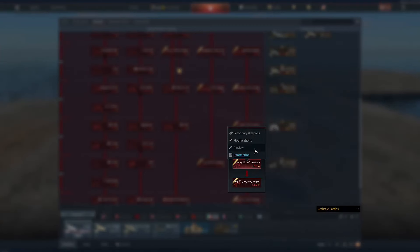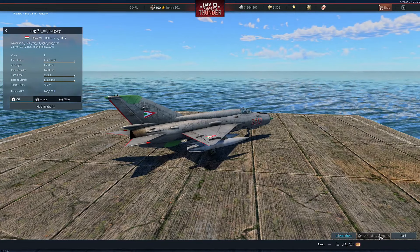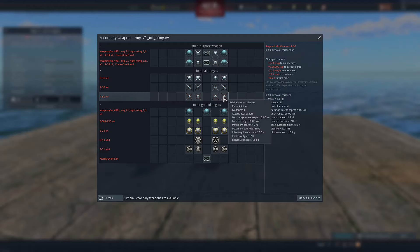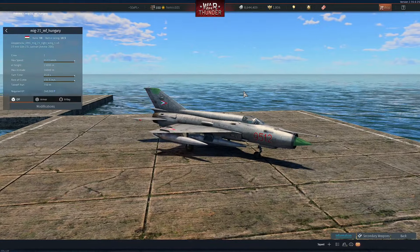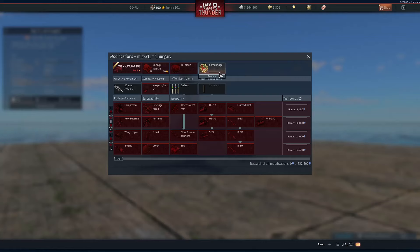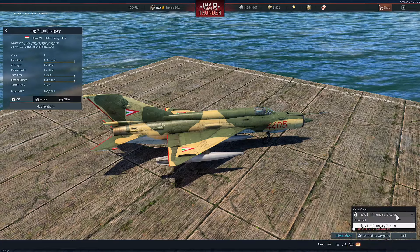Hungary also has the MiG-21MF — the same one as in Germany. They also got fuel tanks this update, so you have R-60s and you can now choose to take countermeasures, which you'd definitely want. You get R-60s, 60G missiles at 10.3 — they're pretty good. You also get the R-3R, but at this battle rating most people are still carrying chaff. The camouflage — you got bi-colour — looks really nice.